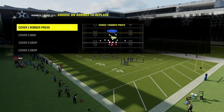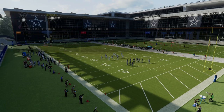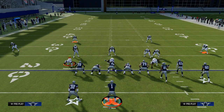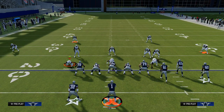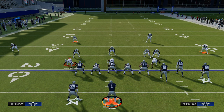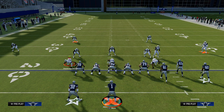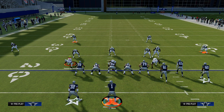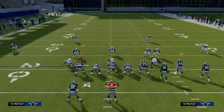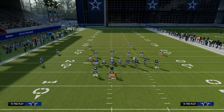The biggest thing with pre-snap reads is you want to take a look at the safeties as soon as they come out of the huddle — that is one of the biggest tips I can give you. If the safeties are deep, that tells you it is probably either cover two, cover four, or some type of man-to-man coverage. If the safeties are single high, then it is probably either cover three or cover one.